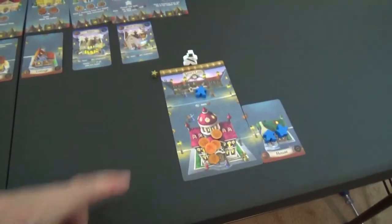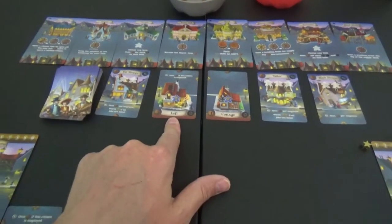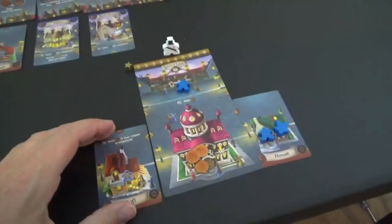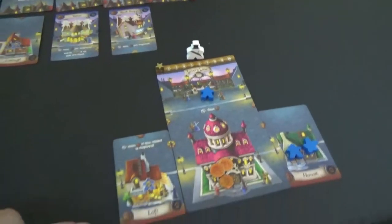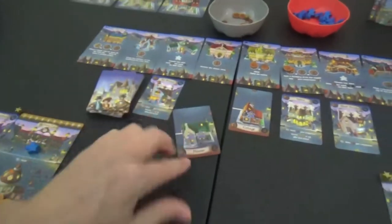So now we'll go back to this player. They need some shops up here to be able to start putting some people to work. We're going to put two coins up here and buy that building. And look — bing, bing, bing, bing — we made a star! You get a gold star. And we're going to put a person on there as well because this time I'm not going to forget to do it.